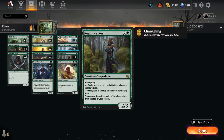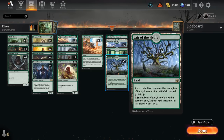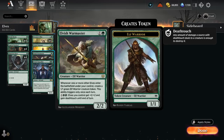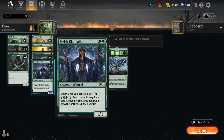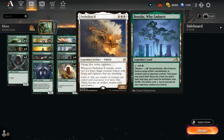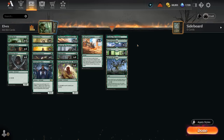Clankholler lets us pay six mana to tap it and search our library for another copy and put it straight onto the battlefield — an awesome mana sink and shuffle effect. If we have Realmwalker out and there's a land on top, we can activate Clankholler to shuffle our deck and hopefully find more elves. Our mana base includes two copies of Lair of the Hydra as a creature land for controlling matchups, 12 basic lands enabling three copies of Castle Garenbrig, and a single Boseju, which can take out a Parhelion and buy us more time.